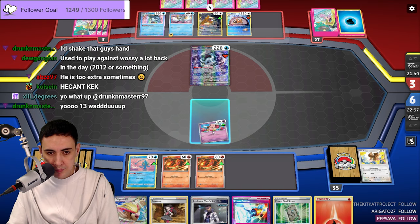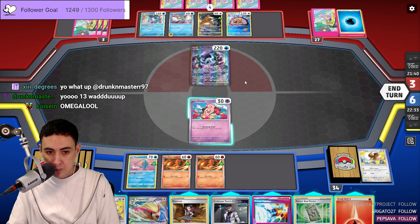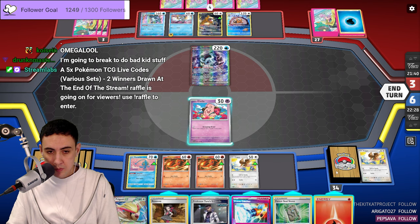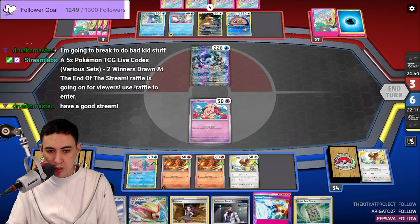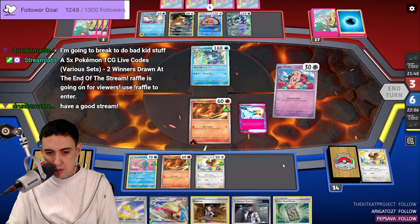Give me a Nest Ball, Ultra Ball, Nest Ball, Arven — or Rotom. Okay, here we go: attach the energy, Prime Catcher this. Roxanne.